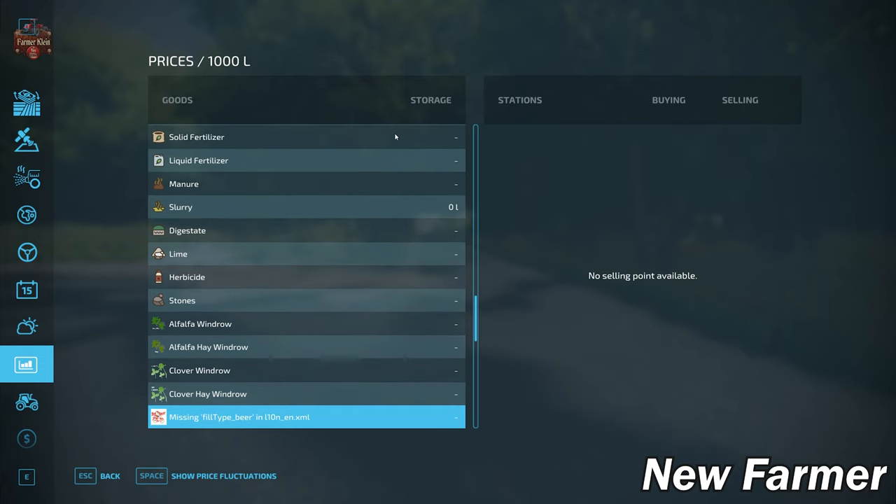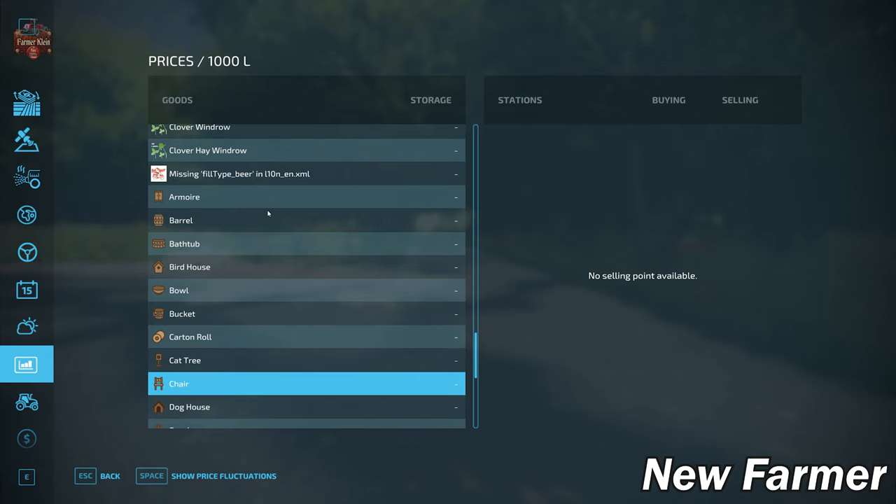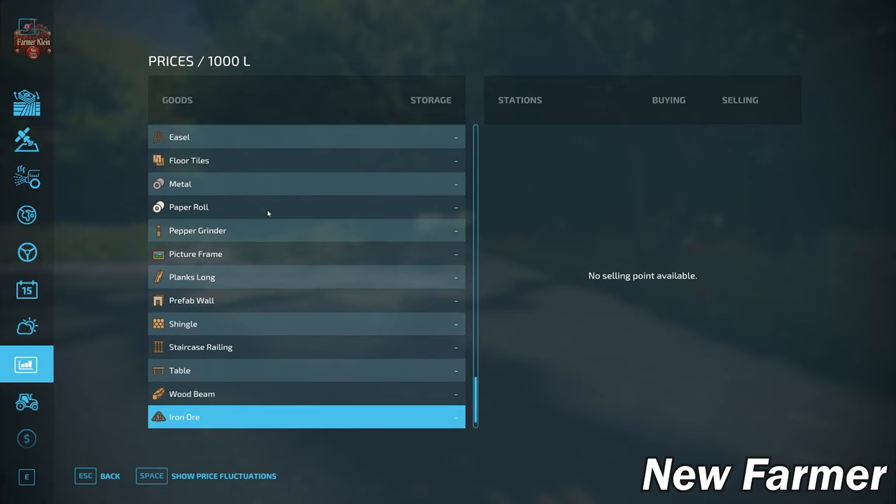There's an interesting caveat — a missing fill type 'beater' is listed in the prices screen. The map author went down the avenue of adding a custom production but decided it was more than he could do at that point, so he backed most of it out but accidentally left this listed. It will likely get updated in the future. With respect to the platinum expansion productions, as with most maps since platinum expansion, we can't sell platinum expansion items within the map itself — though you can place the Silver Run market sell point if needed.